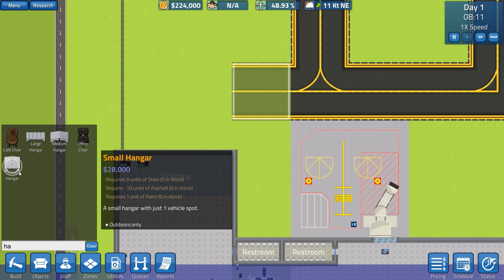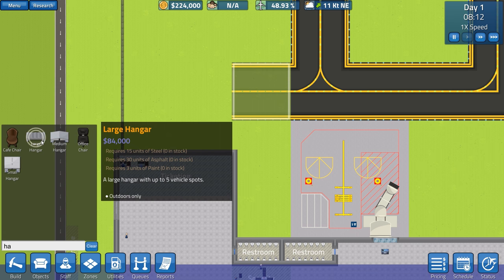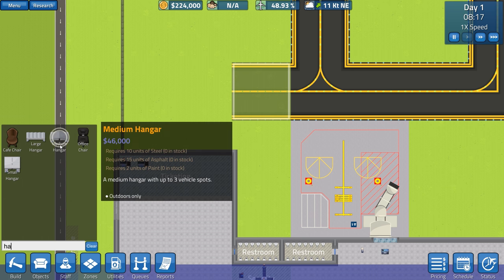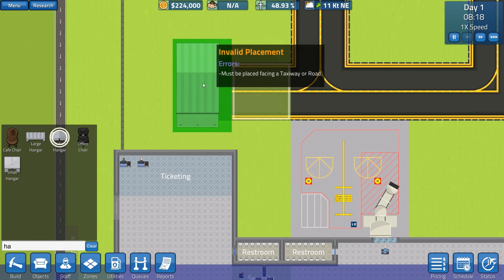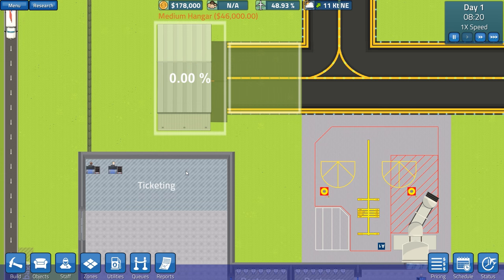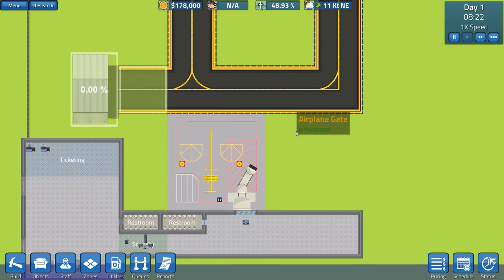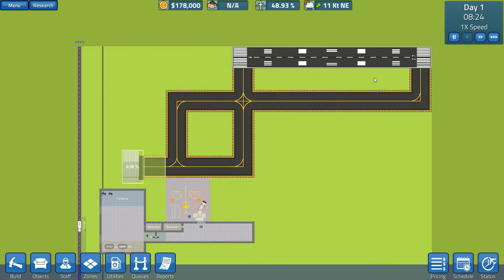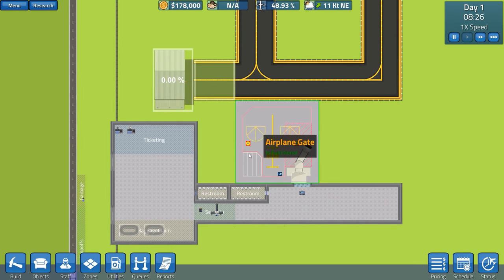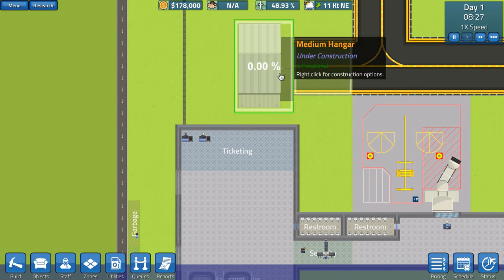We need to go to building taxiway and build a taxiway a little to the left, then go to hangar and build one. We've got large hangar at $84,000, medium at $46,000, and small at $28,000. The small hangar can only have one vehicle, so I think a medium hangar is the way to go. We'll put a medium hangar there — it spends a lot of money but in the long run it'll be worth it, especially with a couple of gates planned along here. The idea is to get probably two runways.